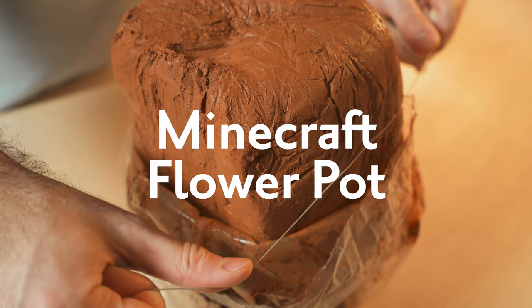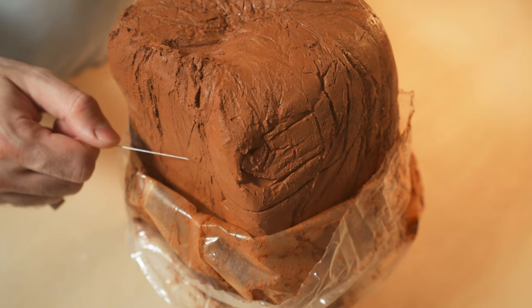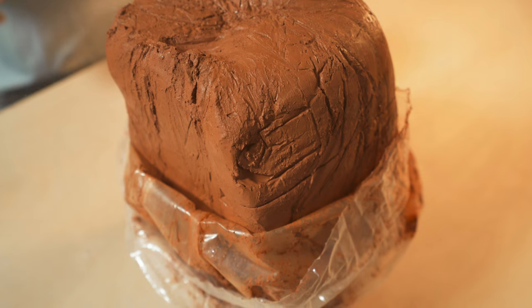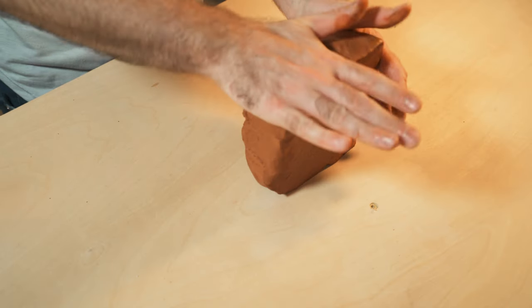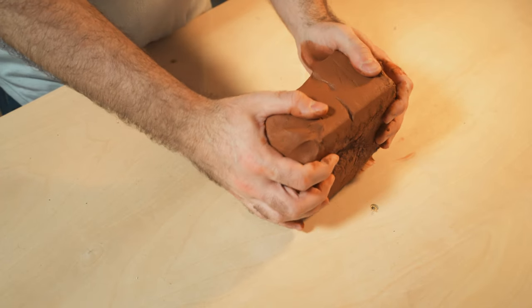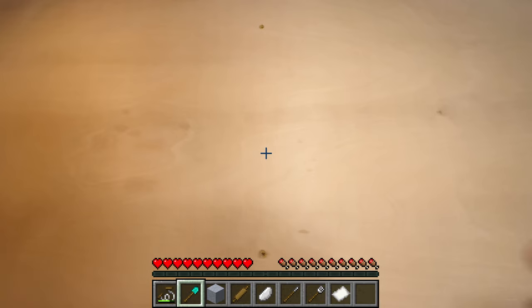Let's make a Minecraft pot. I'll start off by slicing this groggy red clay — not groggy like tired, but groggy as in it has a lot of sand in it. A clay body like this is perfect for slab building. Once we have a nice block, we can separate it into three balls of clay.